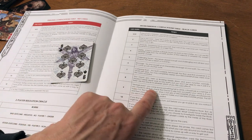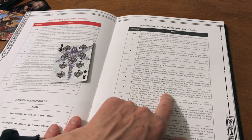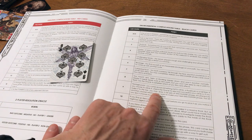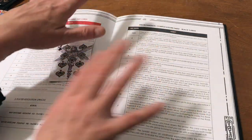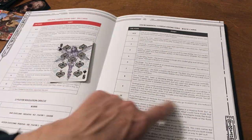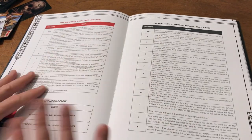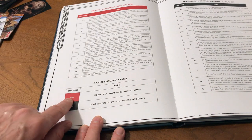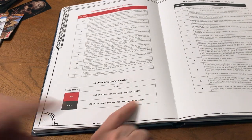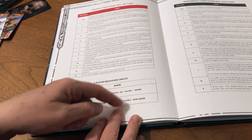An environmental complication could be vantage point: you come across something tall to climb — a rook husk or tall tree. If you choose to climb it, check the oracle to see how successful your climb is. If you make it to the top, you can draw two full sets of encounter phases simultaneously, representing looking around and giving yourself options. You could probably use these tables even playing solo. The two-player resolution oracle uses red for a bad/negative outcome and black for a good/positive outcome.